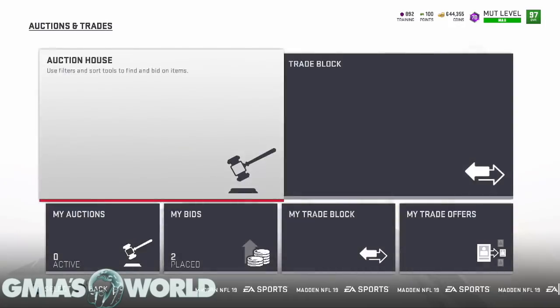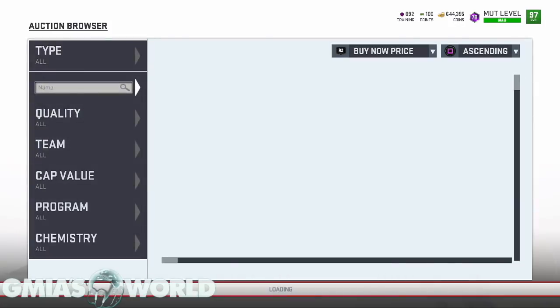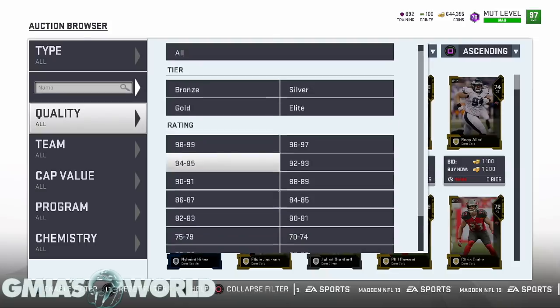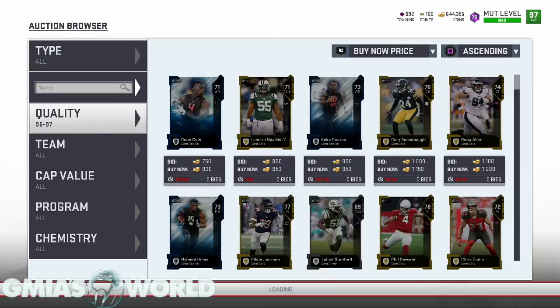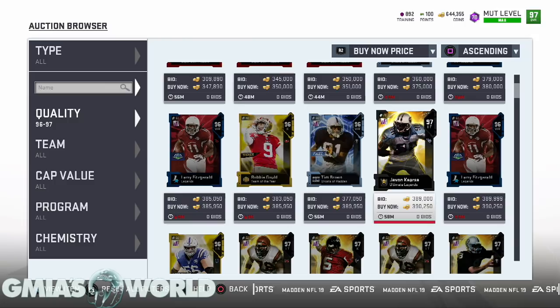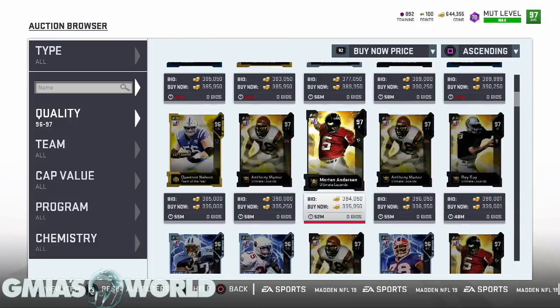Also, if you look at the 97s for the Ultimate Legends, it's a very good rate. They were going for like 400K earlier. The 97 Ultimate Legends are actually a decent thing to do because they give you a whole lot of training points. You're going to want to take a look at that and see if the value of it is worth it.